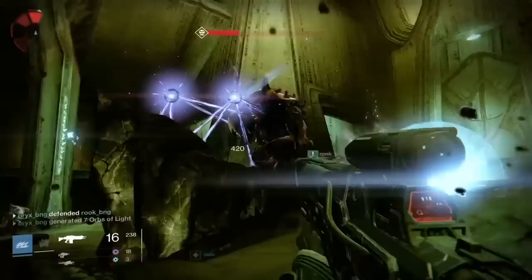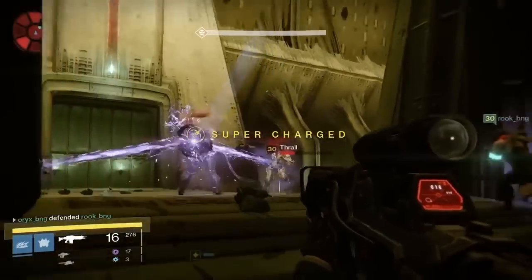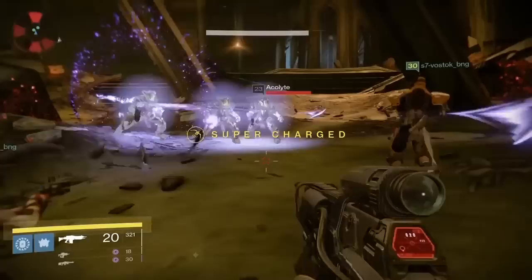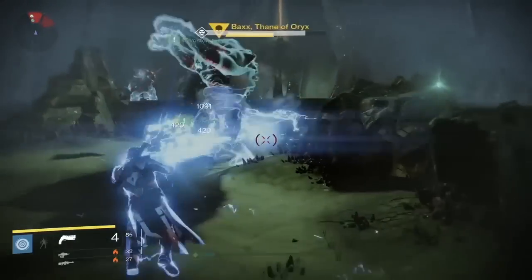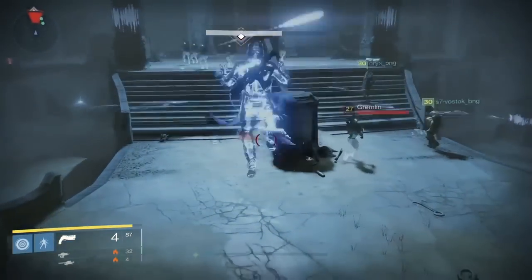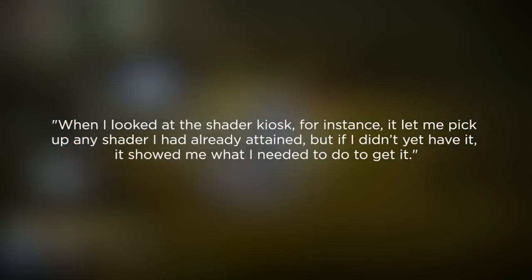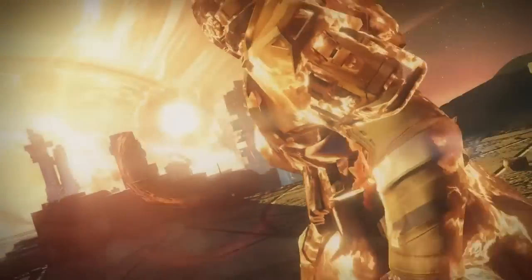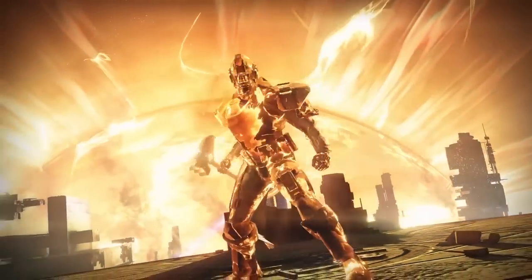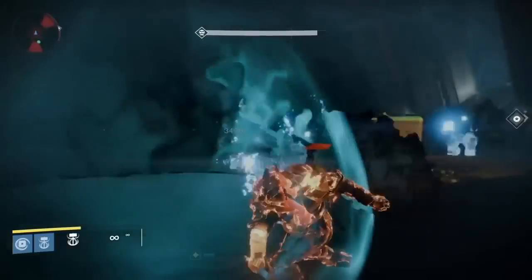Now let's talk a little bit about the tower and what new things are going to be there. There is going to be a brand new kiosk which is actually already in the game, located by Eva Levante. At the moment it has special orders but when The Taken King comes out, it will show all your shaders and all your emblems. There's a really cool feature — it will show you all the shaders you don't have and how exactly you can get them. This means you no longer have to store them in your vault, freeing up space, which is really good because there's going to be a ton of stuff to store when The Taken King comes out.